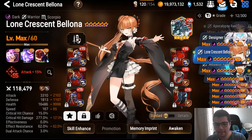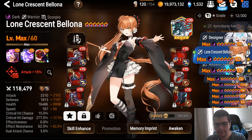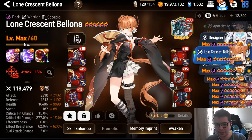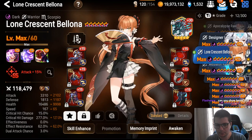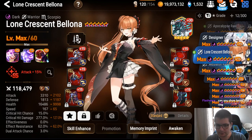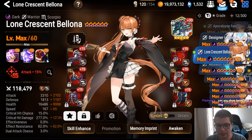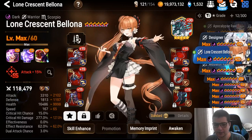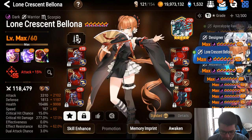For my Bellona build I want 3.4k attack and 250 crit damage. I'm looking to change her boots — I don't want the 3-damage boot; I want 3.4k attack, 250 crit damage, more defense, and more HP. I think the best bulk for her is around 2k defense and 17k HP. Since you're on Sigurd you heal a lot, so you want more defense than HP.